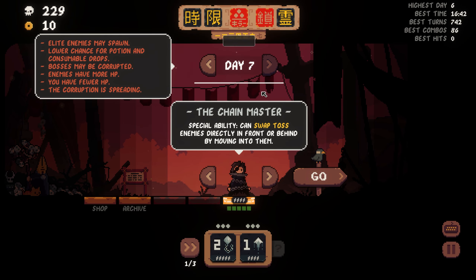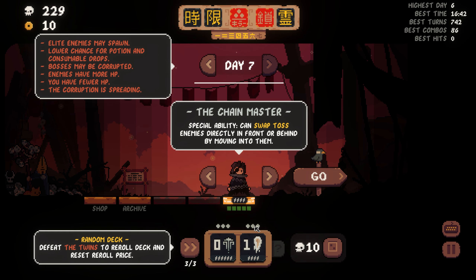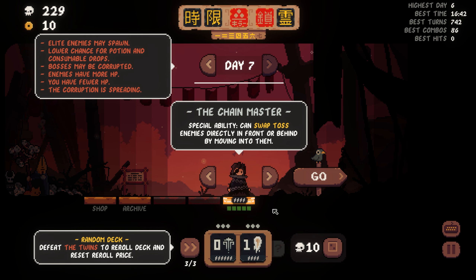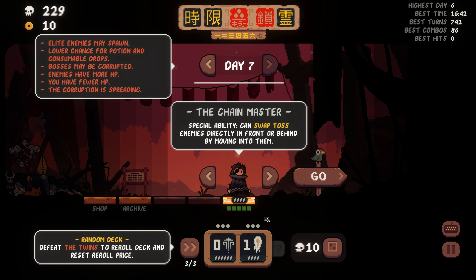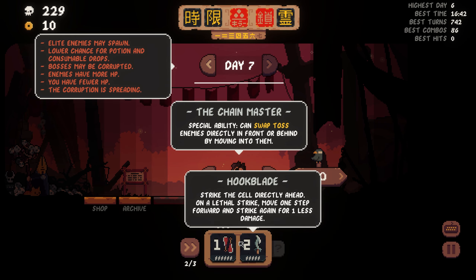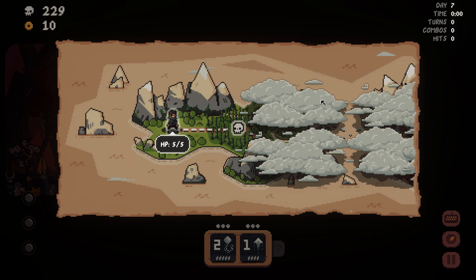All right, let's do Chain Master day seven. I'm wondering which build to go for. This random deck is by far the most interesting because if we hit collision damage it's going to be absurd, but it is kind of risky because the damage output is insanely low against bosses. That's just not playable on this difficulty, so let's go chain charge. Hopefully we find maybe a plus-one damage or something. I could also go for this one but I think I played that last time - so chain ball, here we go.